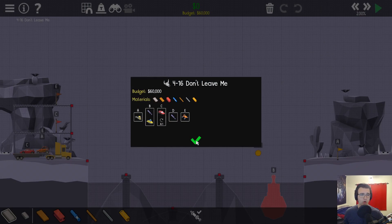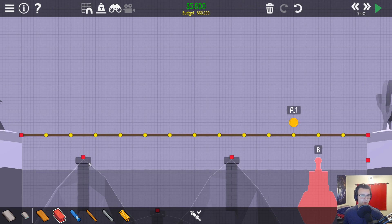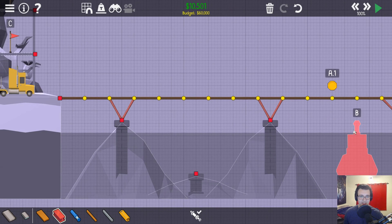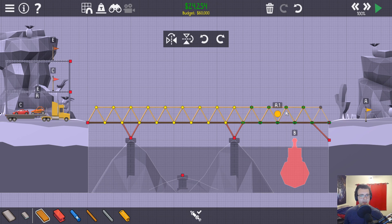Let's move on to the final normal level called Don't Leave Me. A big semi or a flatbed has to go across, and then the cars have to drive back the opposite way. There are a lot of pillars here - the pillars make this pretty easy. We could set this up, there's a center pillar, and I could probably just do wood triangles. I don't think this is even close to being bad.